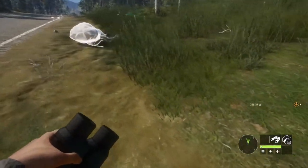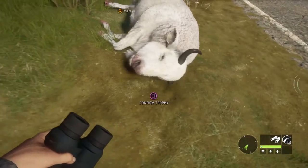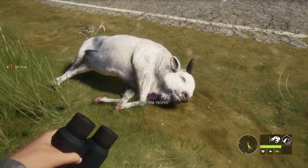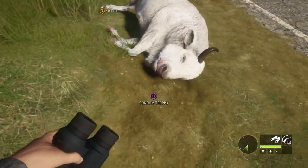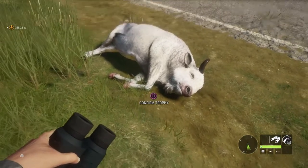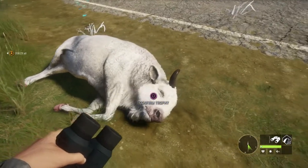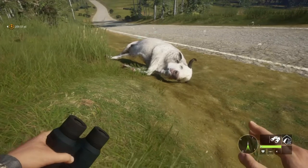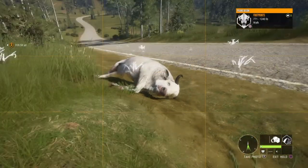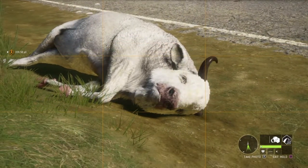Here is the trophy I wanted — this is the cherry on the sundae, guys: an epic white bison, just a beautiful animal. You can see it's all white. I took a picture of it for my trophy case and definitely taxidermied this guy — he was definitely going in the trophy lodge. I couldn't believe it; the first thing I saw coming into this map was this beautiful animal, so he had to be mine.